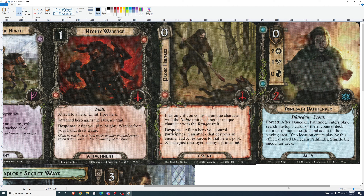Dunedain Pathfinder. Zero cost, 2-1-0-2. After Dunedain Pathfinder enters play, search the top five cards of the encounter deck for a non-unique location and add it to the staging area. If no location enters play, discard Dunedain Pathfinder. So you get a zero-cost, two-willpower ally, but you have to put a location into play which will typically have about two threat and take three or four progress to clear. I don't think this card is good. The other zero-cost Dunedain card at least puts an enemy into play engaged with you, which Dunedain do benefit from. They don't benefit from locations in the staging area.